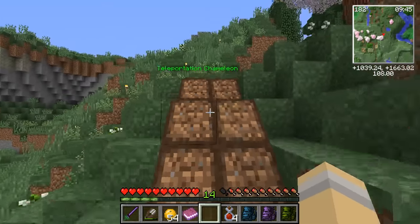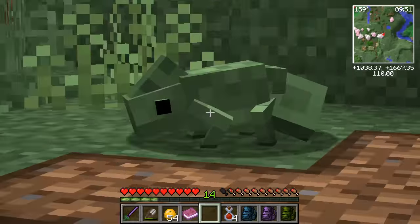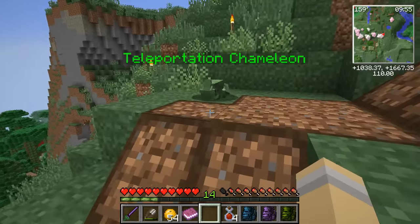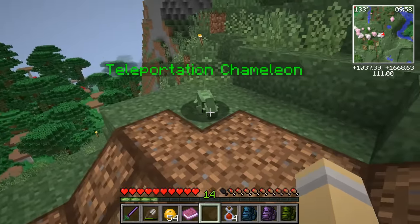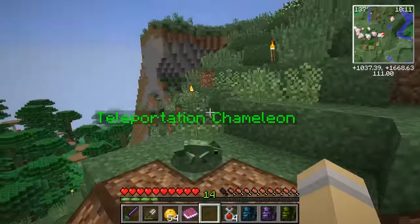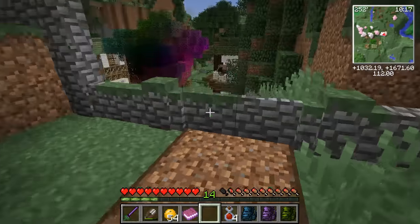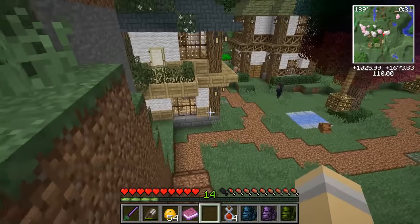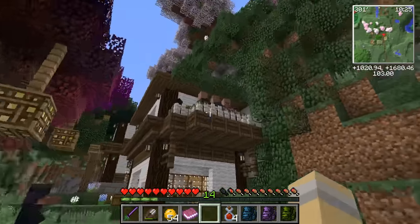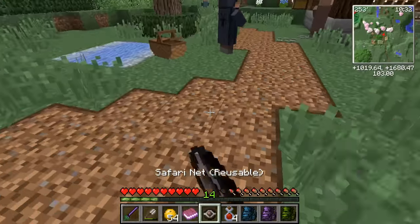By the way, I changed my teleportation stone to be a teleportation chameleon - isn't it the cutest thing? I love how everybody had the idea of using unique mobs for our teleportation crystals. Alex's swamp is now hooked up, Anasia's Haven is hooked up, and Nirna's Tropical Paradise is now hooked up. It is so much fun to have a bazillion other people to visit. Let's add Matt to the growing number of villagers.